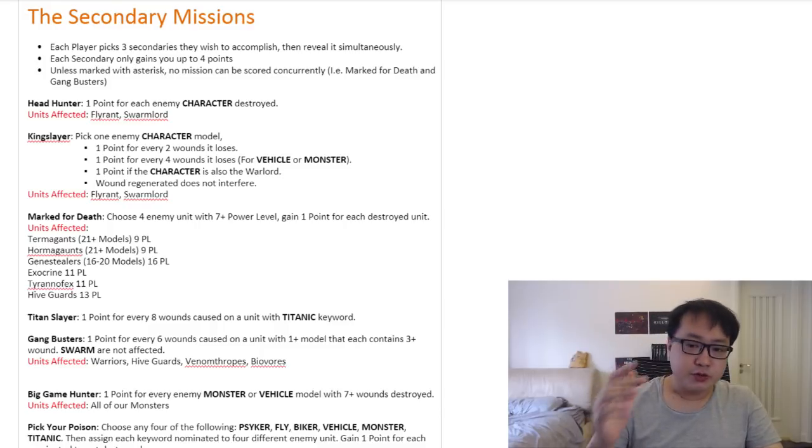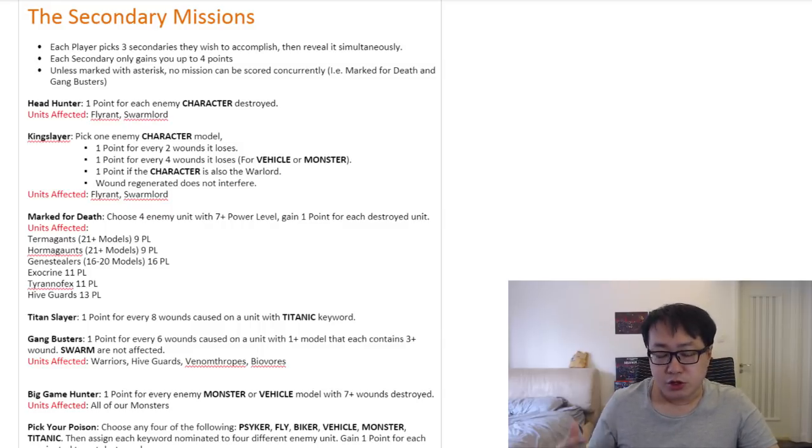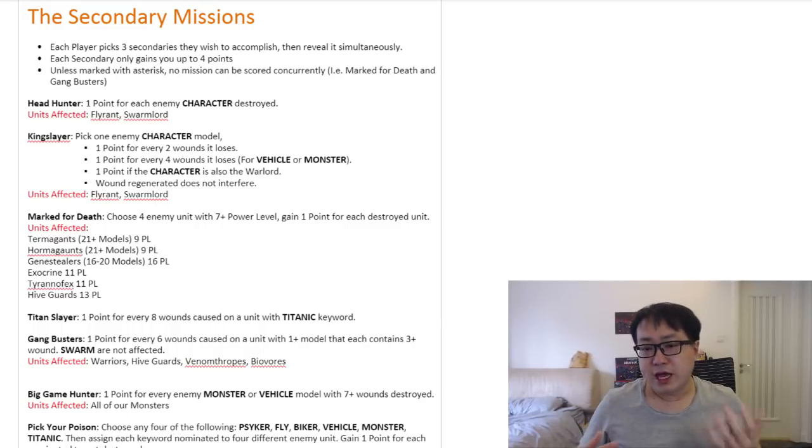The first mission is called the Headhunter. This is pretty straightforward — you gain one point for each enemy character you destroy, and like I said, you can only make up to four points per mission. So all you have to do is kill at least four characters to get the maximum amount of points. But here's the thing: the way it affects Tyranids in particular is that we don't have a lot of easy, cheap characters to get killed.